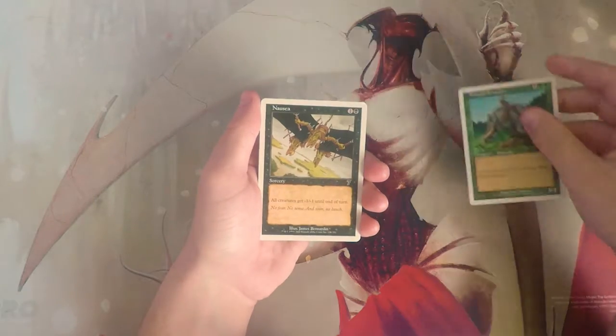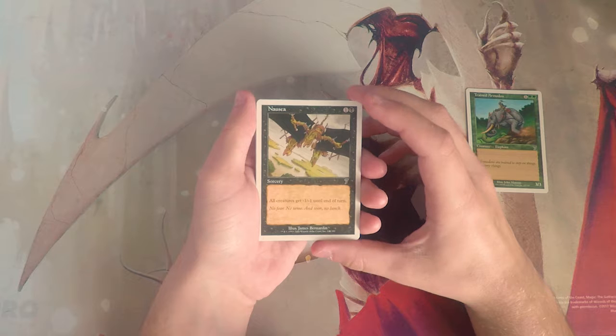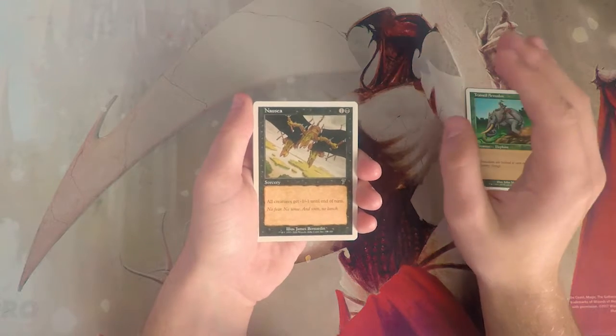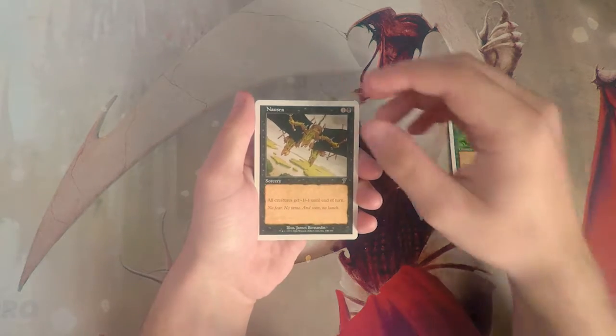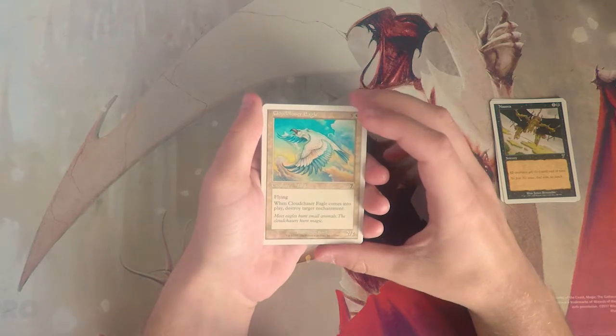Nausea is a sorcery for one black — all creatures get minus one minus one until end of turn. This is really good against certain decks; goblins are a thing in this set, so against that deck it would be amazing. That said, I don't know if it's really a good first pick.